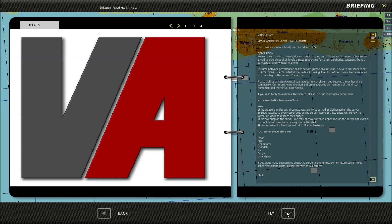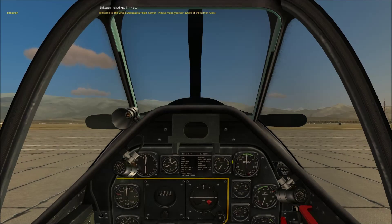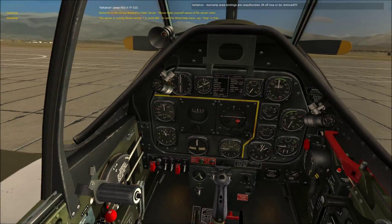Just click briefing and then fly. So here we are in the TF51.